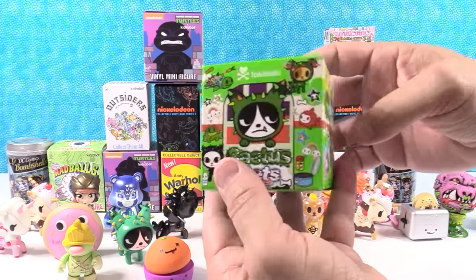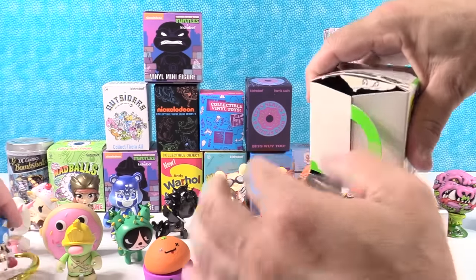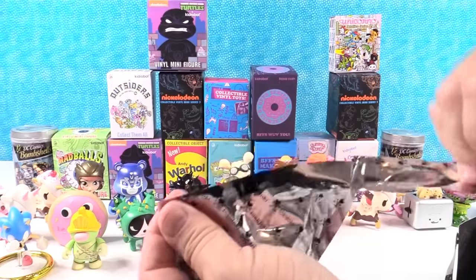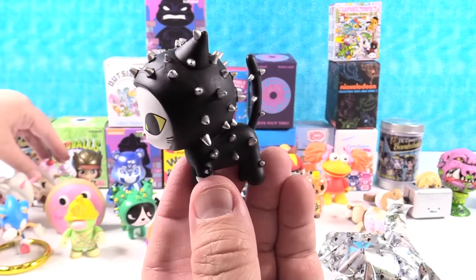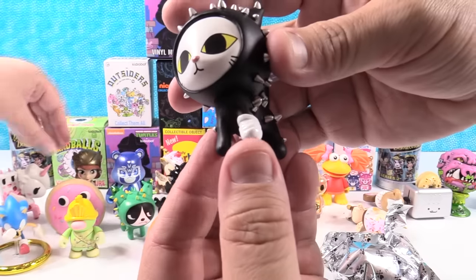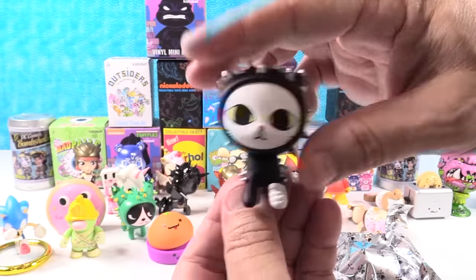Opening another Cactus Pet — I wanted the kitty cat, Paul wanted the hamster. We got the kitty cat! That is awesome — I think this is actually one of the rare kitties. It has a little cast on its foot. Awesome, I like the colors too.